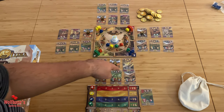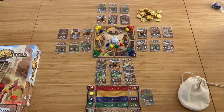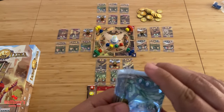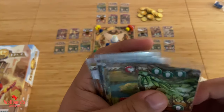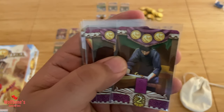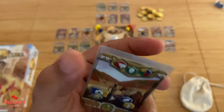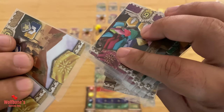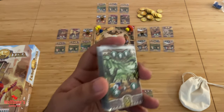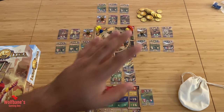With that done, we'll now start setting up the cards around the board. There are three different kinds of cards: silver cards with a silver banner, purple cards with a purple banner, and golden cards which look more yellow in color compared to the silver ones. You're going to separate all of these by their different colors into three stacks and shuffle each stack independently.